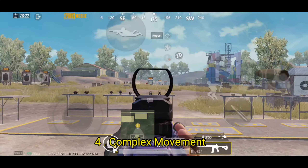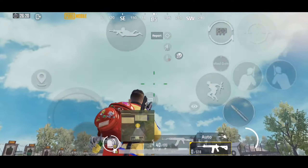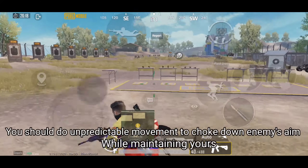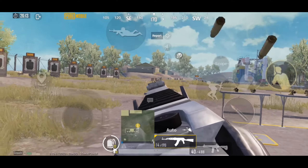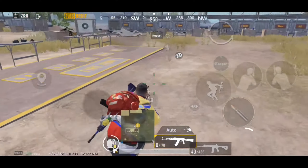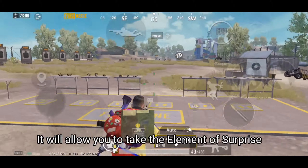Number 4: Complex Movement. You should do unpredictable movement to throw off the enemy's aim while maintaining yours. It will allow you to take the element of surprise.